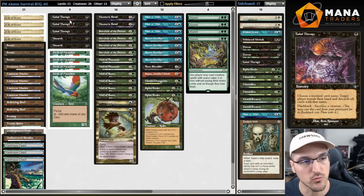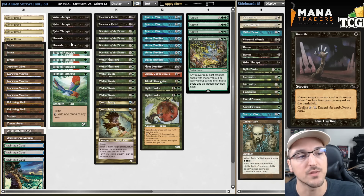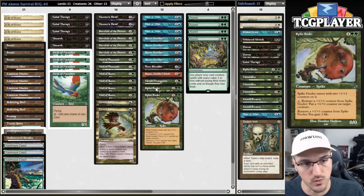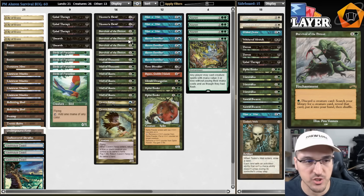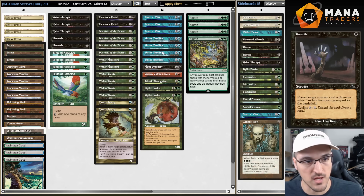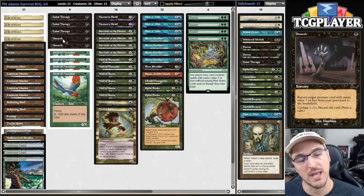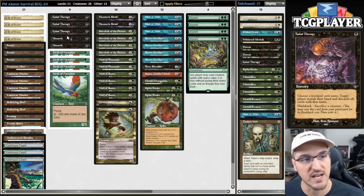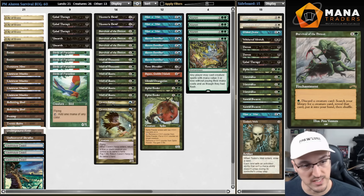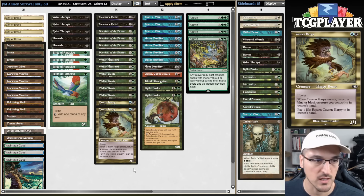The real upside is we get access to some very powerful cards. Everybody thinks the reason to play Bug is Cabal Therapy, but personally I think the reason is Unearth. This card works super well with Survival and allows us to have virtual extra copies of the cards we need to assemble our combo, while synergizing well with cards like Raven Familiar and Bone Shredder, which naturally go to the graveyard and can be unearthed the following turn to get that effect again.